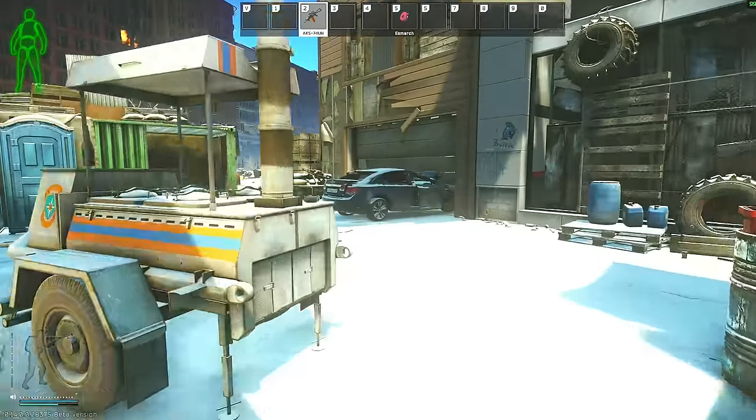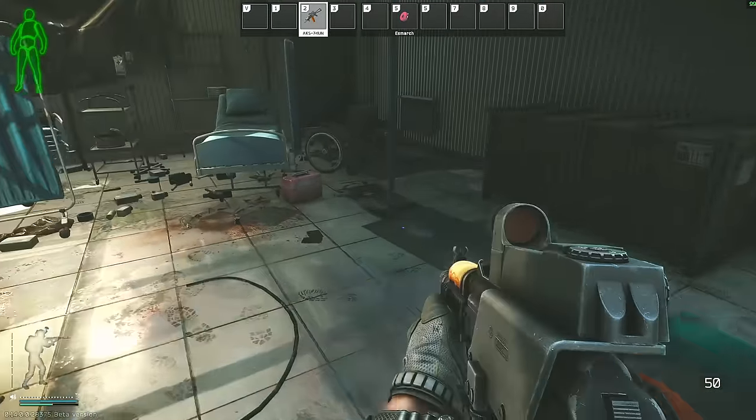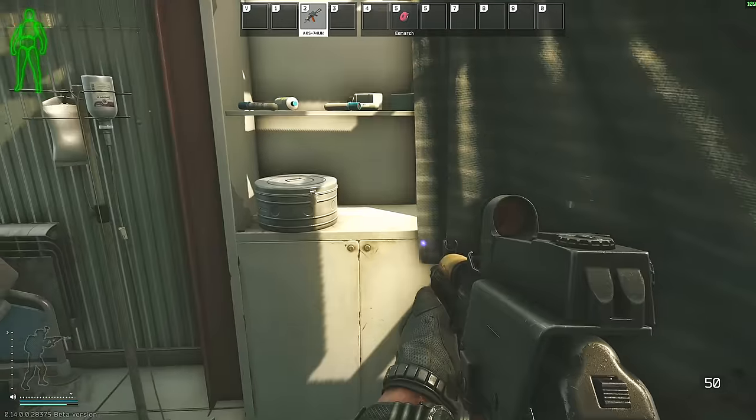Once you get in the Urban Medicine Garage, there will be a med bag, a med case, as well as a medical supply crate, and then also a whole bunch of loose medical loot that can spawn all over the place in here, so you definitely want to make sure that you check all the different areas.